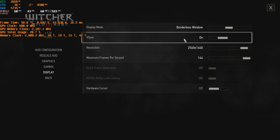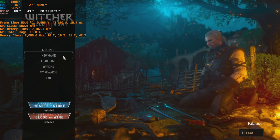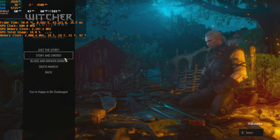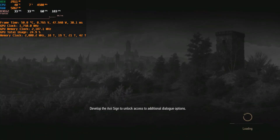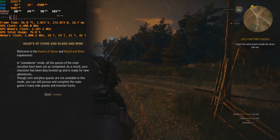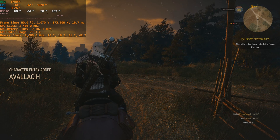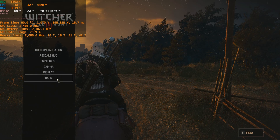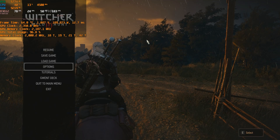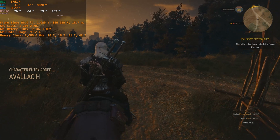I first tried with v-sync on, but then I thought there was a limit of 60 FPS because of the monitor's refresh rate. I fixed it by turning off the FPS limiter so we can display the full performance. With v-sync on, the GPU usage was only about 6%, so I turned off v-sync and now we have 77-78 FPS with GPU usage right above 99%, which is good.